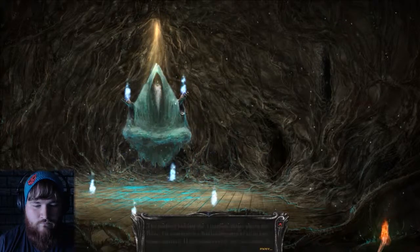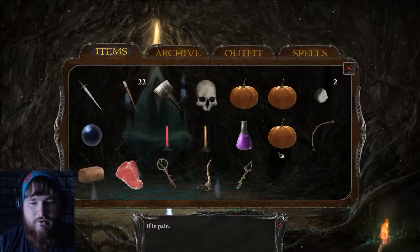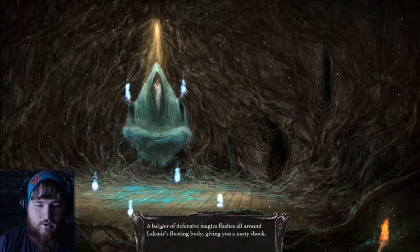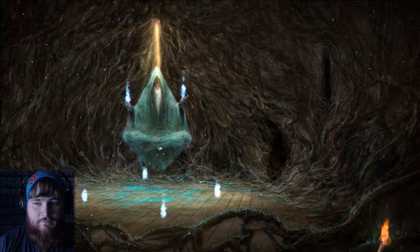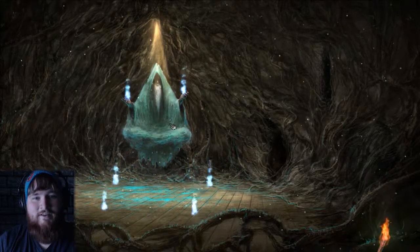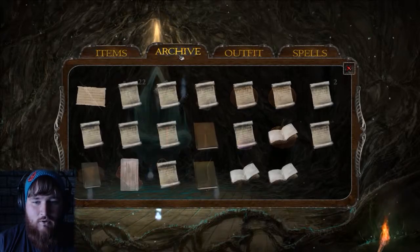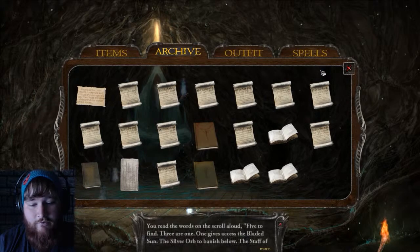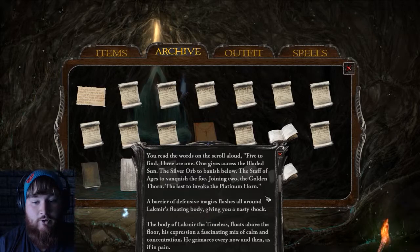Let's go back and check out Lackmere again. Hey, buddy. Nothing new. He appears to be in pain. Use the potion on him. A barrier of defensive magics flashes all around Lackmere's floating body, giving you a nasty shock. Should we just leave him? I don't feel like we should just leave him. Haven't we come to find him? Or has he just called us to defeat the bad guy? One thing I know for sure is that we have found the golden thorn, which was in that long note we found earlier.